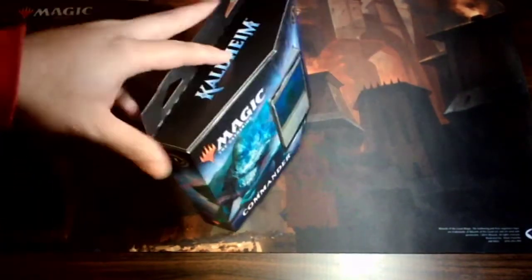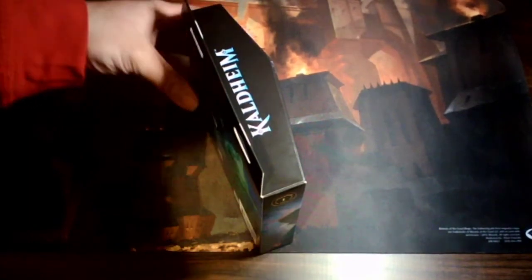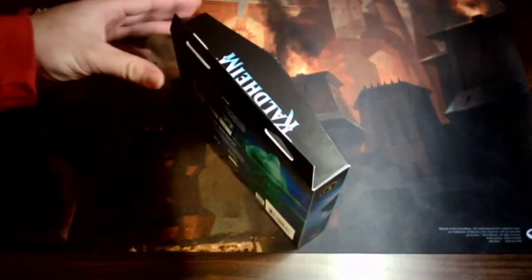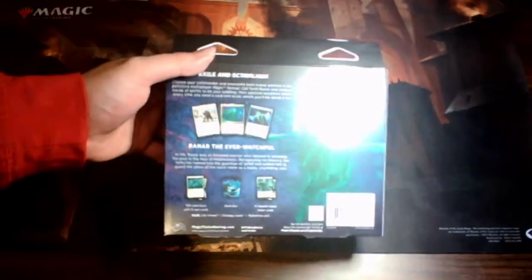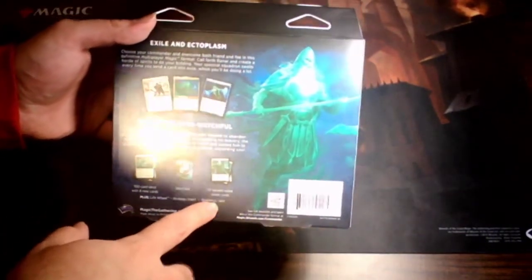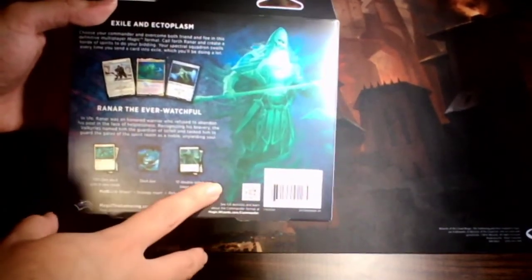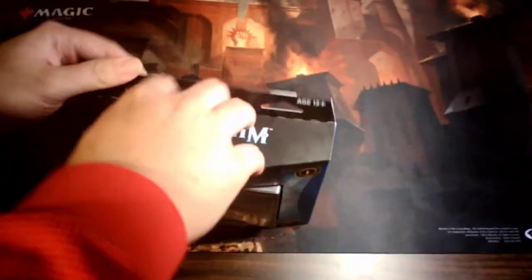You can see it says Kaldheim right there. My previous videos had pretty horrible quality because I'm using new equipment, so this is a different setting and I'm trying different things. On the back of it, you get a 100-card deck, a deck box, ten double-sided token cards, and a spin die. Let's open it up.